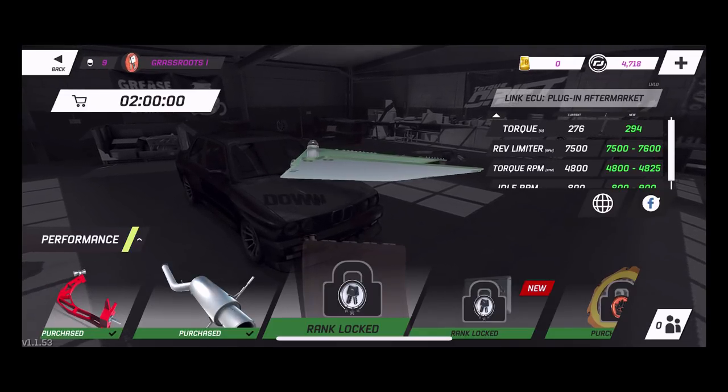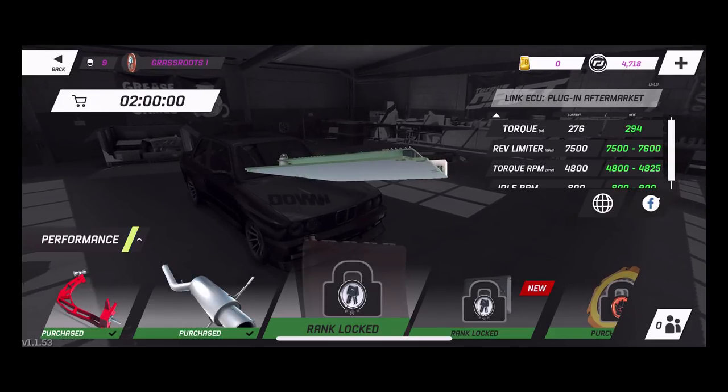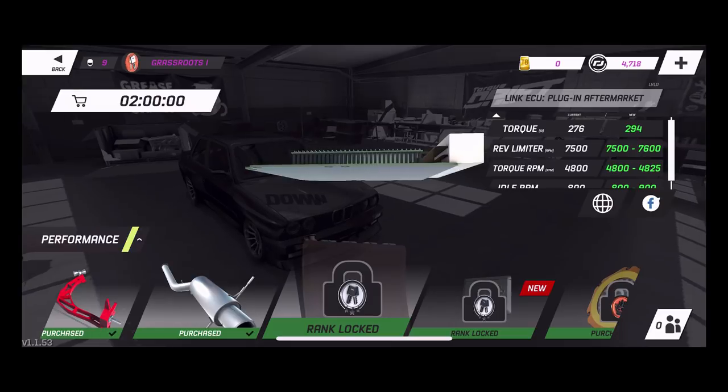Along with that and the manual gearing, they added some other features into the game — such as warning lights for your engine and max torque warnings when you're experiencing clutch slips. So you can't just throw so much power into the car without a good clutch, because you're not going to be able to put the power to the ground.